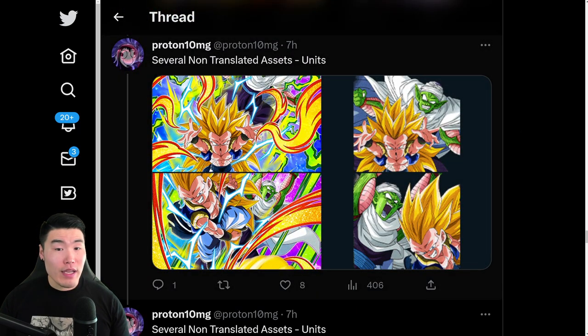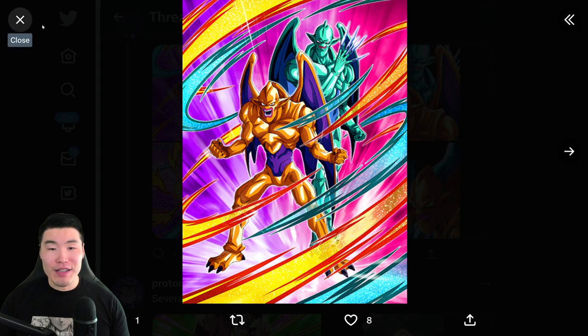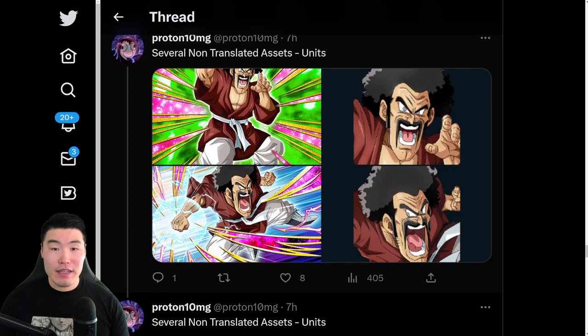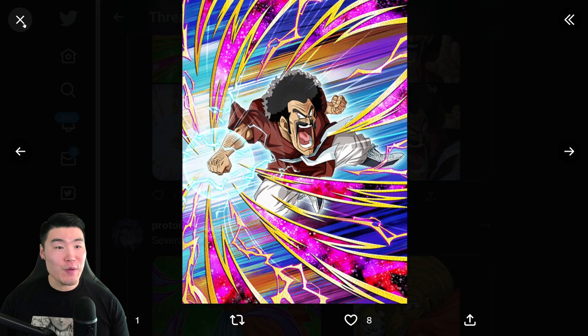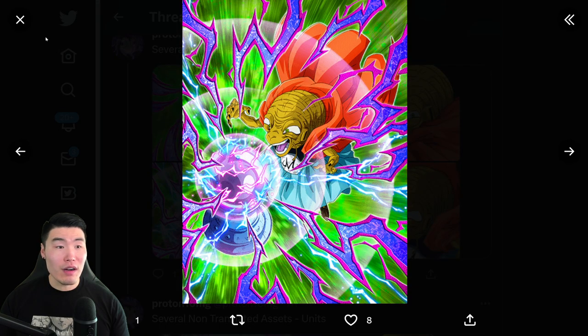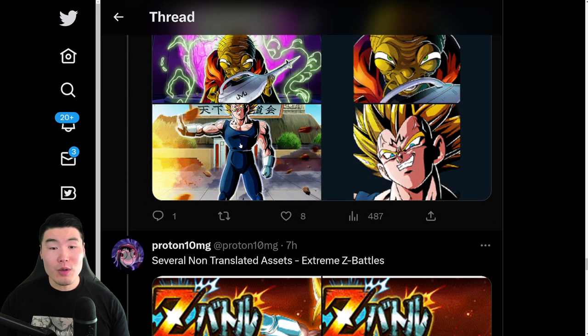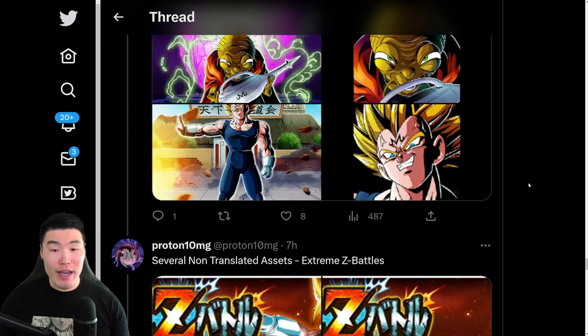And then we have some side units. We got this Gotenks and Piccolo — SSR and TUR. And then we also have a couple of Shenrons — the Nova Shenron and Ice Shenron. And now we have this Hercule free-to-play unit — SSR, TUR. We have the free-to-play Babidi — SSR, TUR, and also LR — because this is an LR Babidi that also goes into a Majin Vegeta through the standby skill. More anniversary assets right there.